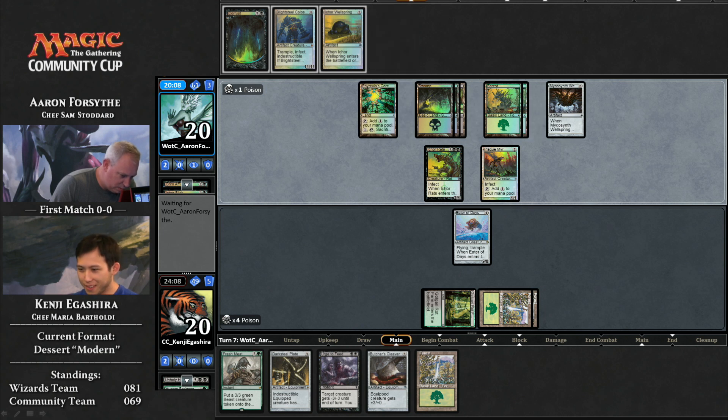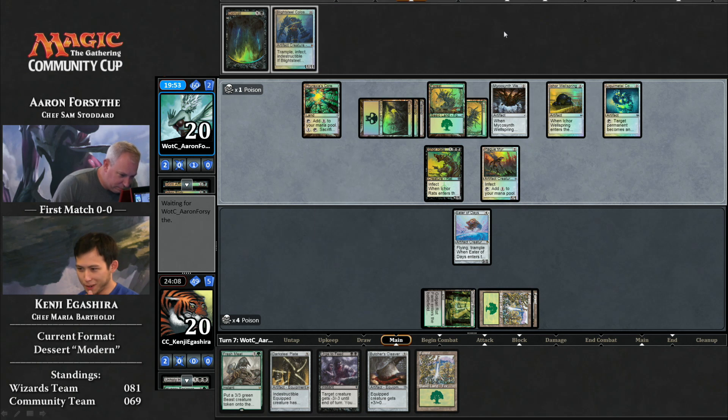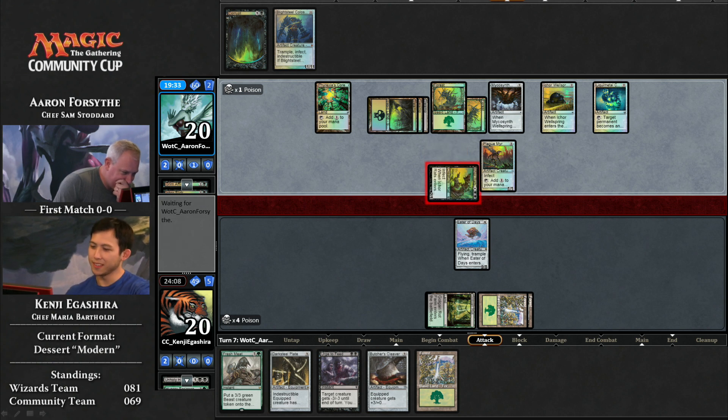Phyrexia's Core. Oh, there's value all over there. Liquid Metal Coating — flying tech card. It turns a permanent into an artifact, right? Yeah. Are we battling on Phyrexia? Is there something inherently Phyrexian about that? Yeah. They poisoned everything, but there's also a mechanical element — they're turning things into mechanical things.